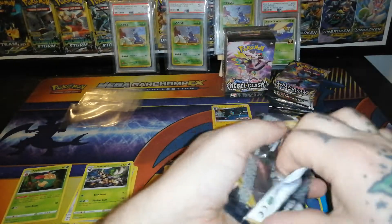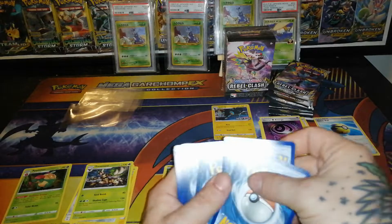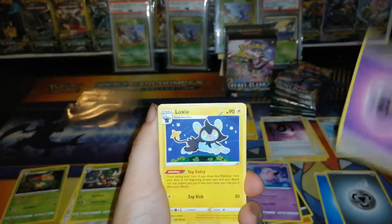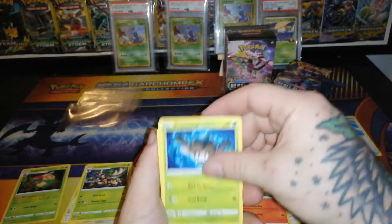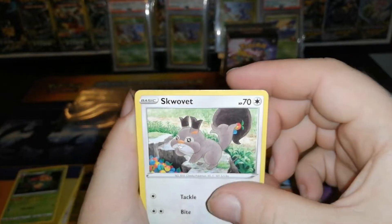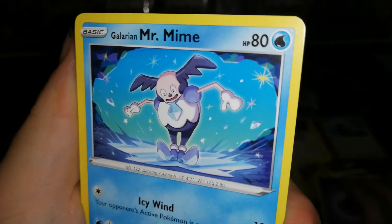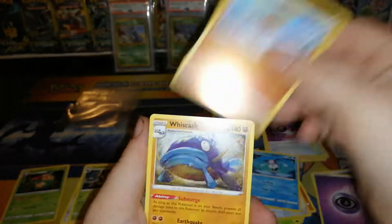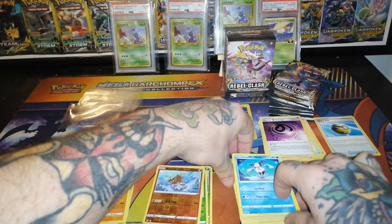Last Rebel Clash pack of this pre-release box. Looks like that holo is probably going to be the only pull from this one unless we get like a reverse Boss's Orders or something super cool. Luxio, Drakloak, Tranquill, Vulpix, Phantump, Galarian Farfetch'd looking serious as always, Squawkabilly — I think that's how you say it — Galarian Mr. Mime looking pretty sweet, dancing on the ice patch. Reverse Binacle and a non-holo Whimsicott.